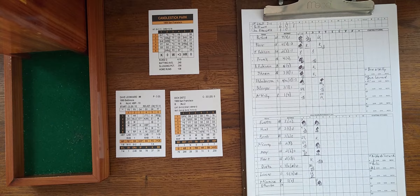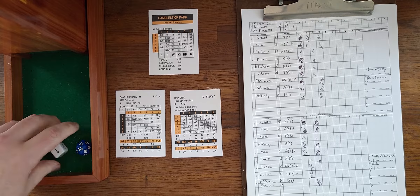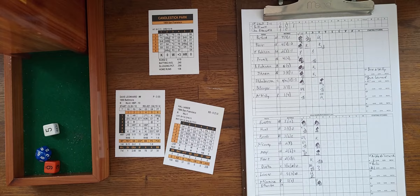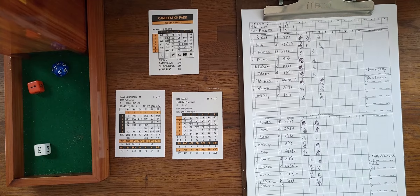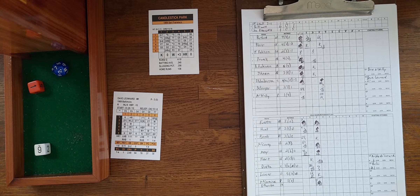Dick Dietz is up against Leonard. On a 5-1 strikeout chance the number 12 is too high, so we go to Dietz — 6-5, fly to left, out number two. Hal Lanier bats ninth in the inning — nothing on the strategy roll. Leonard to Lanier: 1-6 strikeout chance, and he got him. Inning over. Five runs scored in the bottom of the third. It is seven to six after three innings of play. Unbelievable.